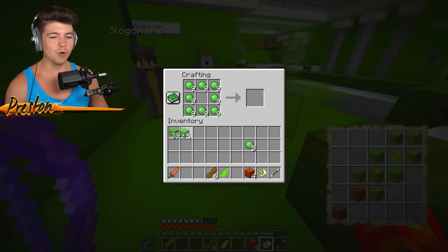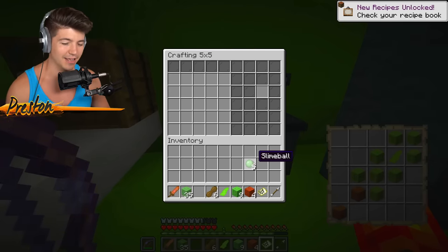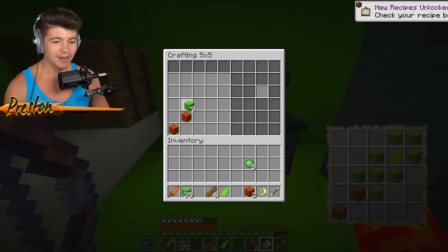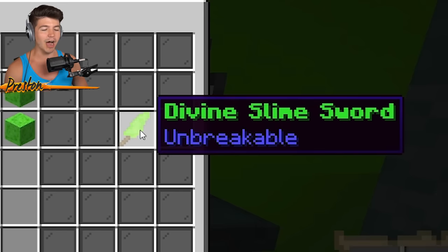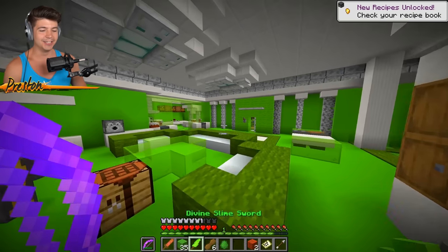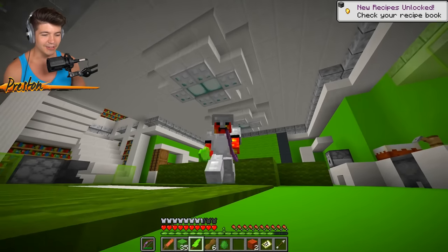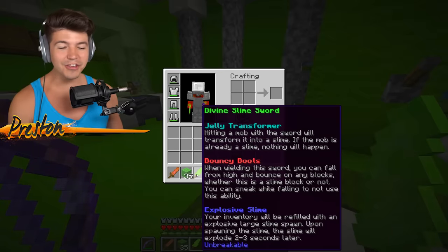Behold, audience, the super slime blocks. We just need eight of these - I made nine because you can never have a little bit too much extra. Looking at the recipe: mahogany logs down here, super slime blocks - not super slime balls, not to be confused - then we put the slime shard over here. And boom, we got the divine jelly slime sword. This thing doesn't even look like a sword - it kind of just looks like a shard - but it's got some really cool abilities.